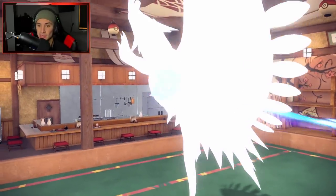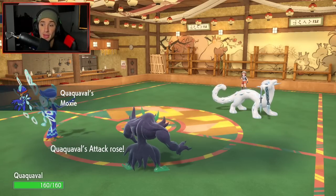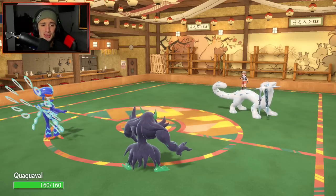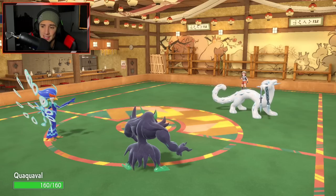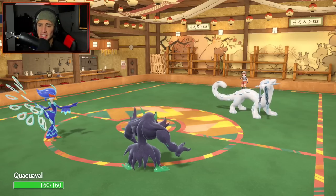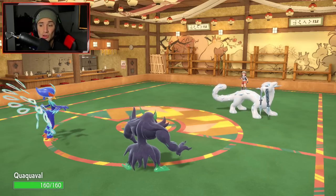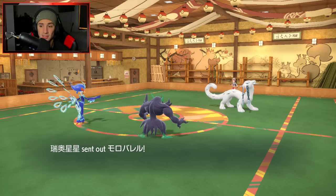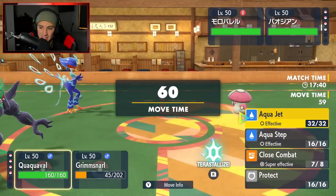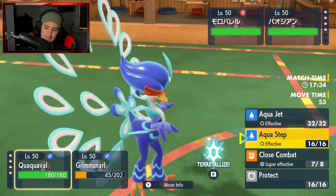I wish I'd been able to KO with Aqua Step for the speed boost, but the attack boost from Moxie is still strong. Chien-Pao is a pain — that Pokemon is OP and its design is gorgeous. It looks like a Sabertooth Tiger slash Leopard with swords as teeth and ice crystals throughout its body — one of the coolest legendaries I've seen. The opponent switches into Amoonguss.